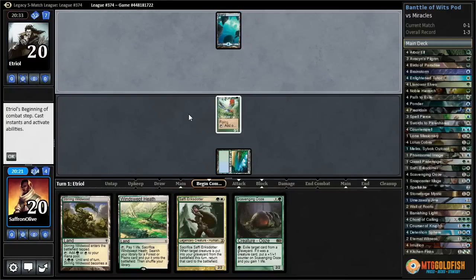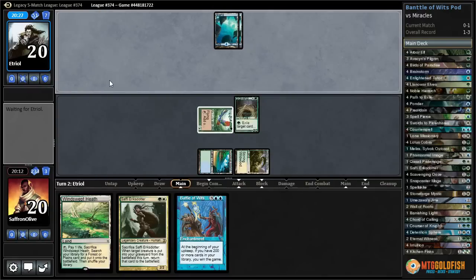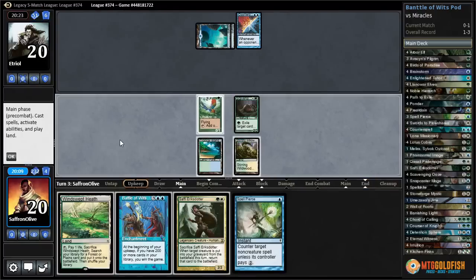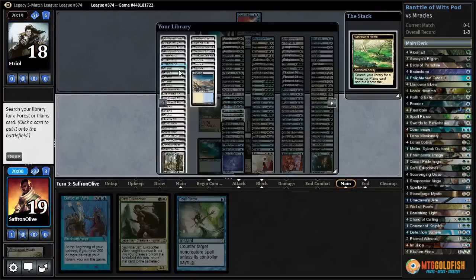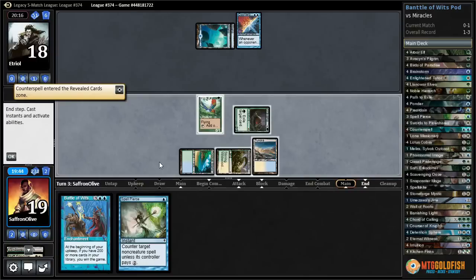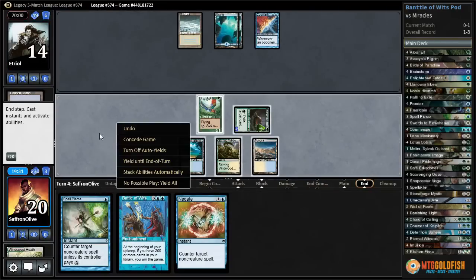Tropical Island, Birds of Paradise, pass the turn. Island — no Top, that's nice. Scavenging Ooze, Stirring Wildwood, pass the turn. Another one of those games where we might just get to slam a Battle of Wits and hope for the best. We also get to start beating down — Spell Pierce too. Ooze, get in the beats. I was meaning to click Stirring Wildwood but we'll crack it and get a Tundra, play Safi.